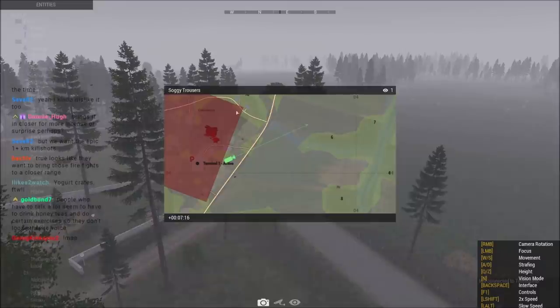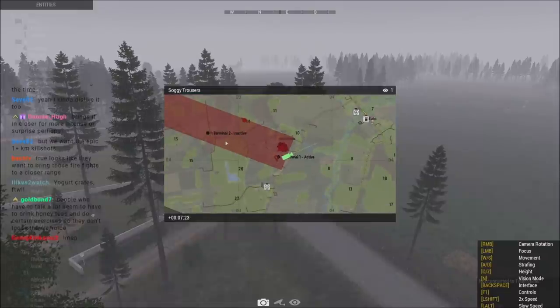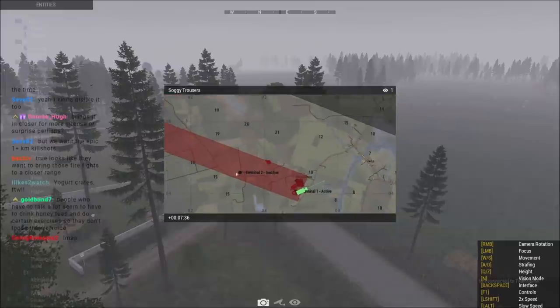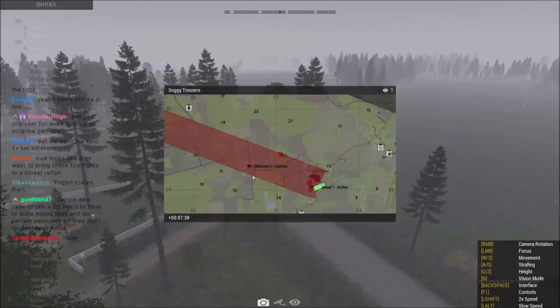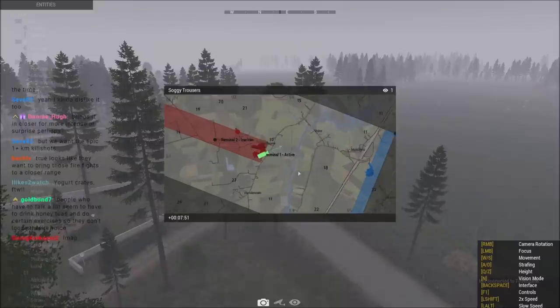I'd put my main force over here and probably put a squad's worth of dudes to come in on this riverbed, because from there they can get to the forested area and do the short range fight. Having a big force here can cut off op four from pulling back. If I was in op four's shoes and got eyes on all three sites, I would not defend terminal two - I would put a trap on it with explosives, and just hold terminal three and terminal one.